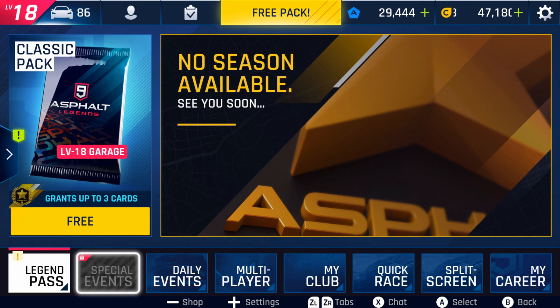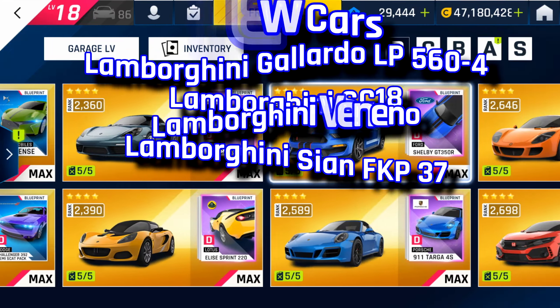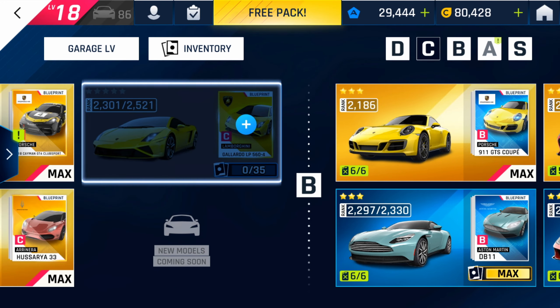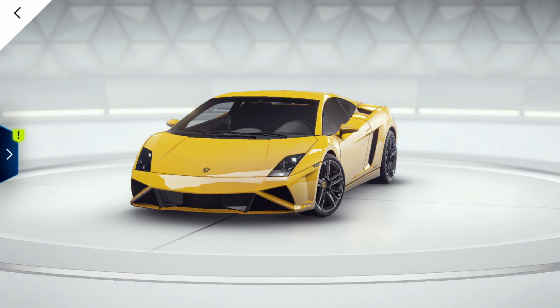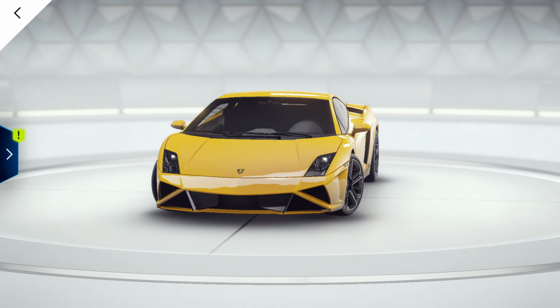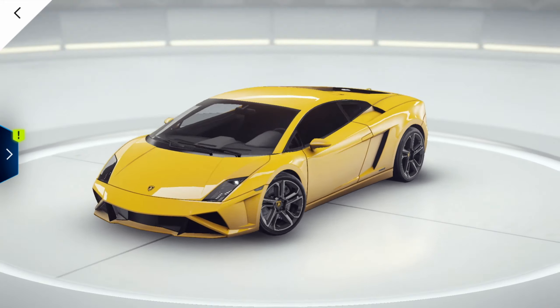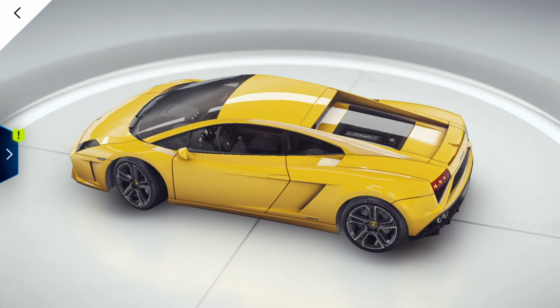Let's take a look in the garage at the four new cars released with this update. In Class C we find the Lamborghini Gallardo LP 560-4, which is going to be one of the new Class C kings alongside the Arinera Husaya, the Vencer Sarthe, and on some tracks the Acura NSX. The Gallardo is exclusive to the Legend Pass, so you'll need to get the pass or wait for a car hunt later on.